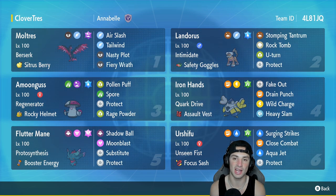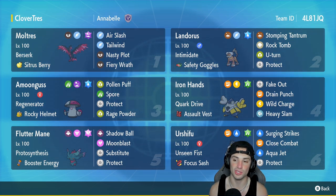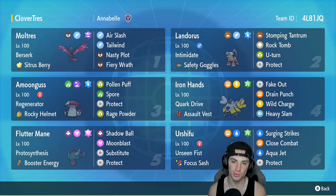We got Landorus in our second slot — great physical attacker and also really good at dropping opposing Pokemon's physical attack with Intimidate. Safety Goggles as item, Rock Tomb, U-Turn, and Protect. In our third slot is going to be Amoonguss — nothing to really be said about that guy, pretty normal, pretty straightforward, it always does so good on any team.